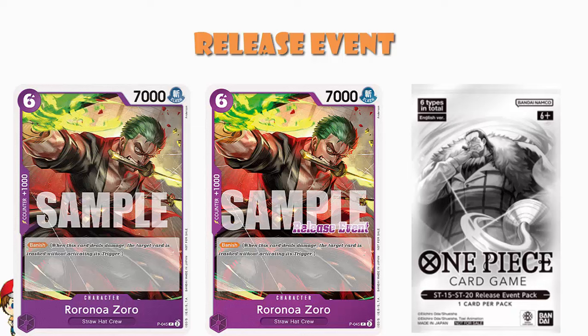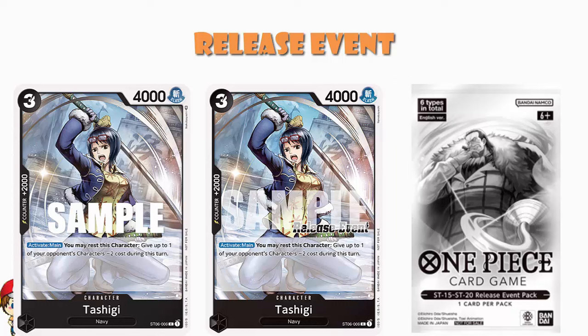Over in black — and this is the one I really want — we've got Tashigi. I like Smoker and Tashigi, they're awesome. Three cost, four thousand power, counter plus two thousand, with Activate Main: rest this character to give one of your opponent's characters minus two cost during this turn. It's from Starter X6, but this is the promo print of Tashigi, not the Starter X6 print. We've had this printed Tashigi before, but now it's got a nice stamp on — I think that's rather lovely.